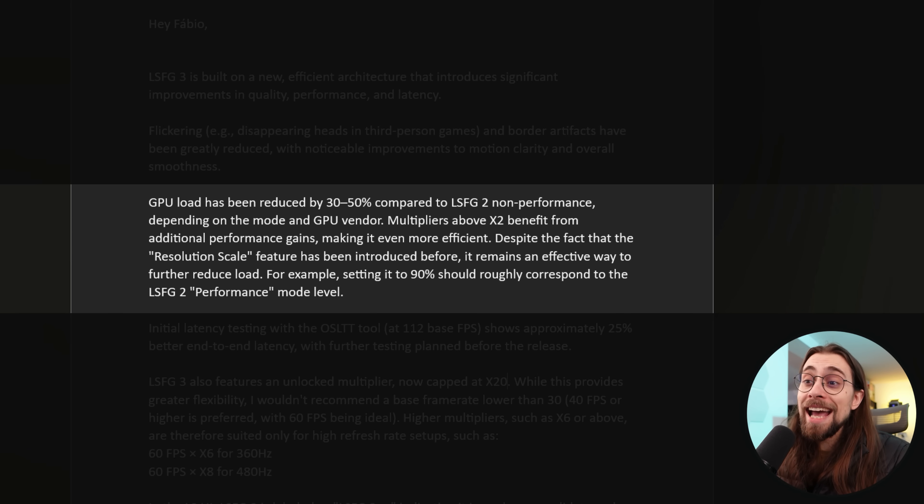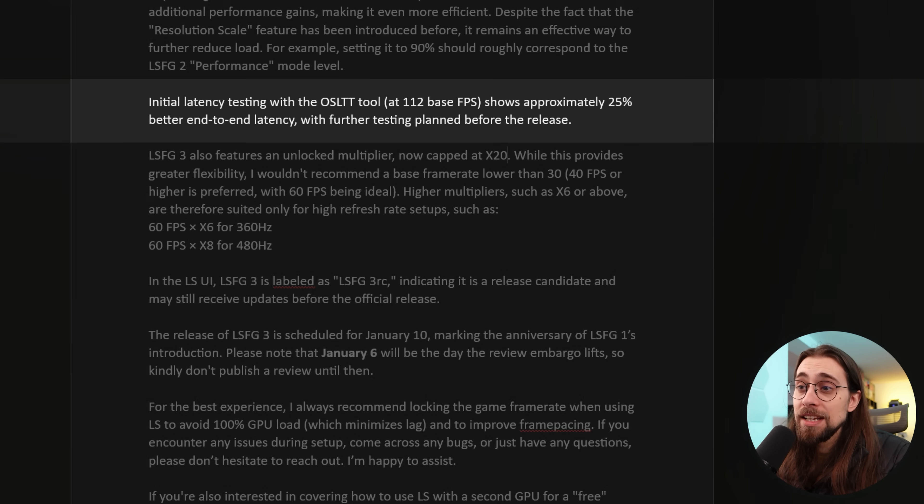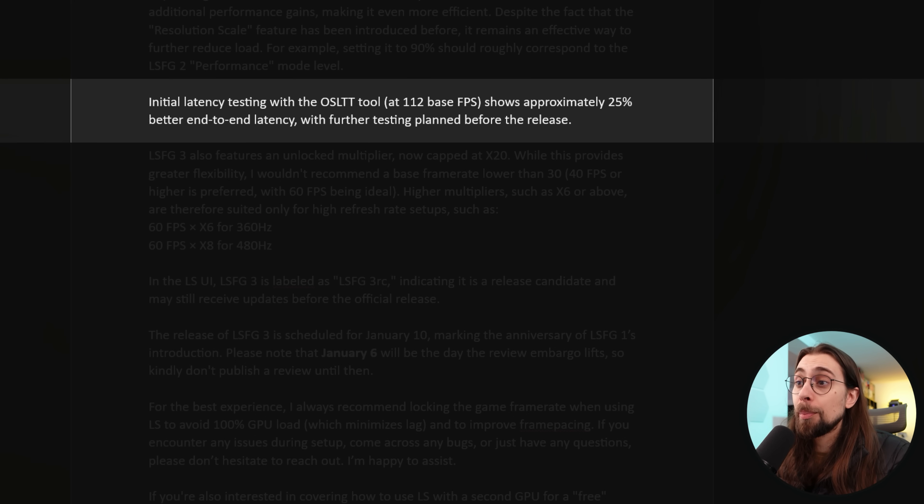GPU load has been reduced by 30 to 50% compared to Lossless Scaling Frame Generation 2 non-performance mode, meaning if you go from version 2 to version 3 you get a 30 to 50% performance increase in quality mode. In terms of latency, initial testing with the OSLTT tool at 112 base FPS — going to roughly 240 for 240Hz monitors — shows approximately 25% better end-to-end latency, with further testing planned before release.